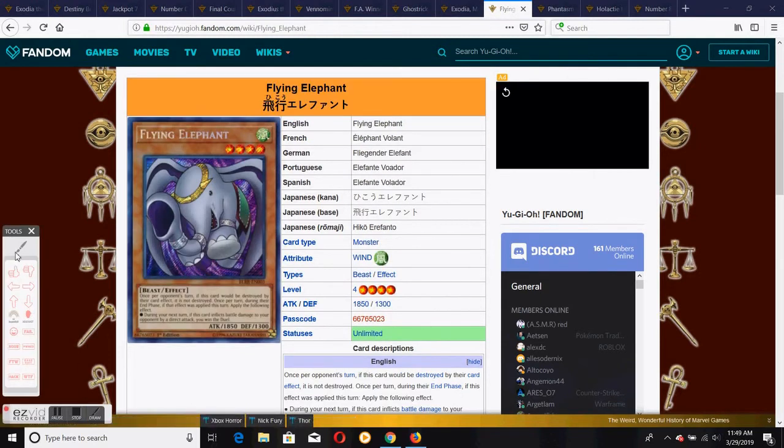Without further ado, let's go to number 11: Flying Elephant. We're almost at the top ten list. Flying Elephant's win condition requires it to be destroyed by an opponent's card effect during your opponent's turn — it then prevents itself from being destroyed — and then on your next turn, if your opponent attacks it directly, you win the duel. This is very unlikely because your opponent has to play something like Raigeki or Torrential Tribute without noticing the redirect effect. Very unrealistic, probably never getting off. There are ways to force it, but you still can't rely on it. The reason it ranks this high is it's a level four beast-type monster, so it's not horrible to summon, and it's not the worst card out of all of these so far.